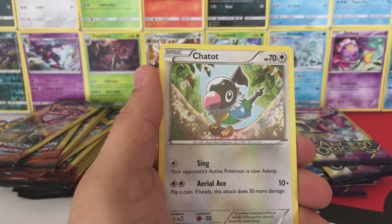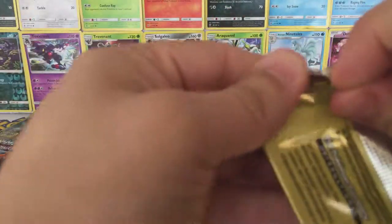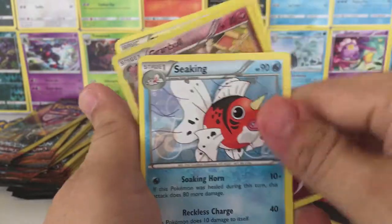Okay, we have a Meowth, Chatot, and a Cacturne. Okay, we have a Pikachu Reverse Hollow, Granbull, and a Seaking.